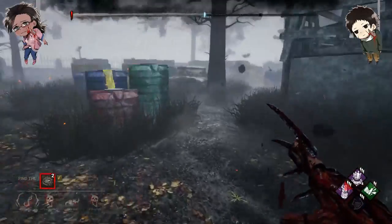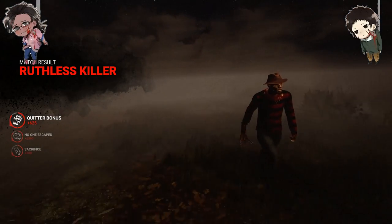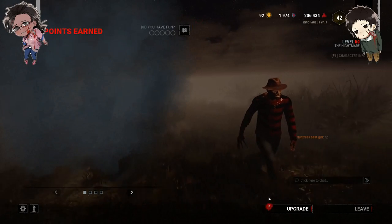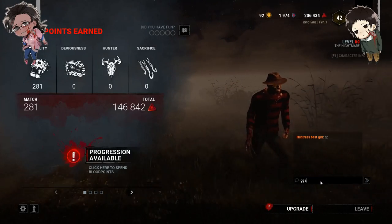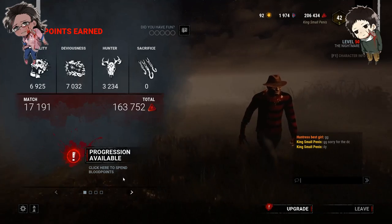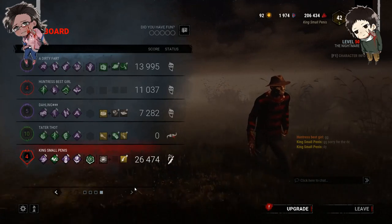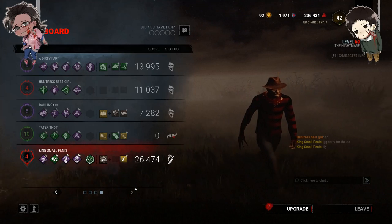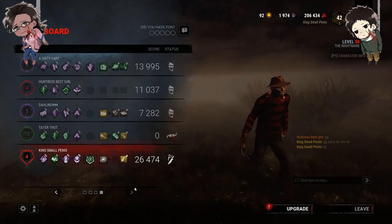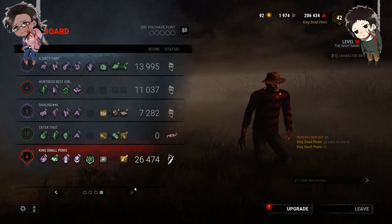And yeah, that's kind of just how you play Freddy — very easy, kind of an M1 killer. Mind game your teleports to force them off gens that way you can buy yourself some time. Mix some mind games in with his power and you've got a pretty solid killer. I'd put him pretty decent up there, especially with Pop Goes the Weasel.